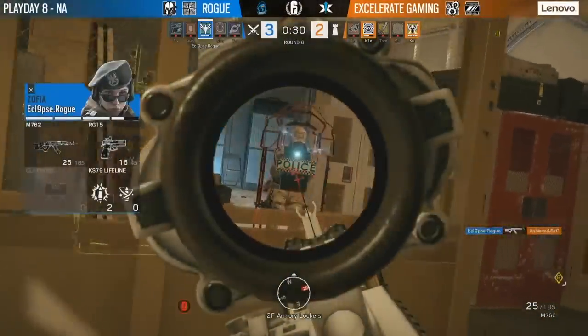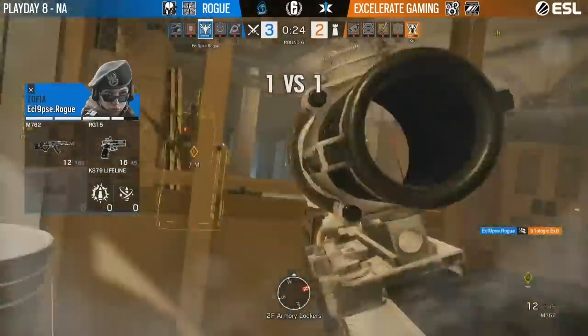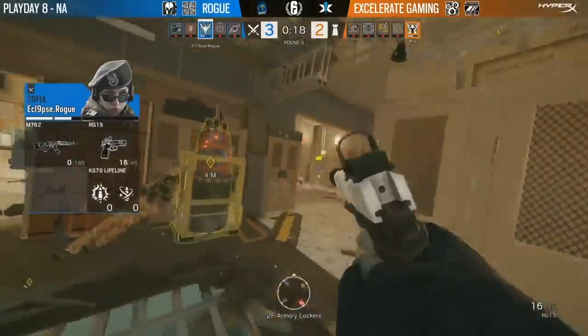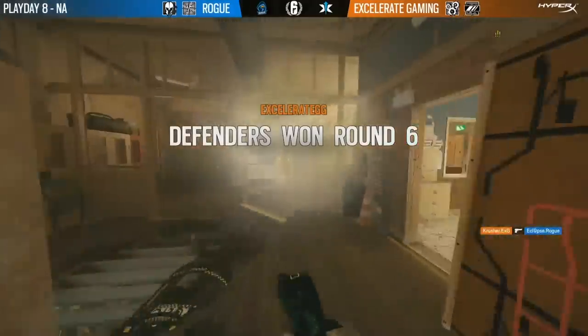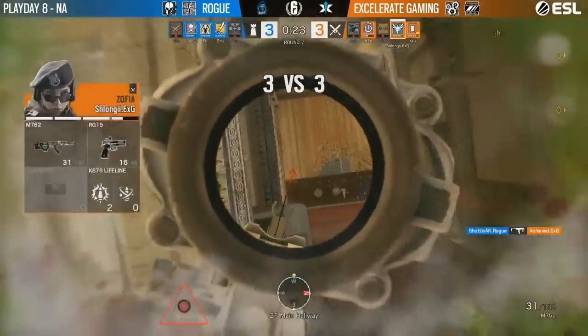It's a 2v1 but he's got no utility for it. They'll try to fight him one by one, but he'll pop one — bio's already down. It's a 1v1 and crusher's low on health trying to push around the corner with a pre-fire, but he's not in there — he ran away to the opposite end. They're both on equal amounts of HP, but crusher with a deagle finds the kill.